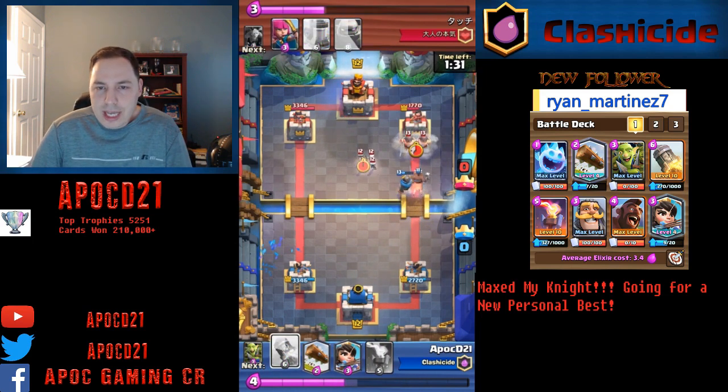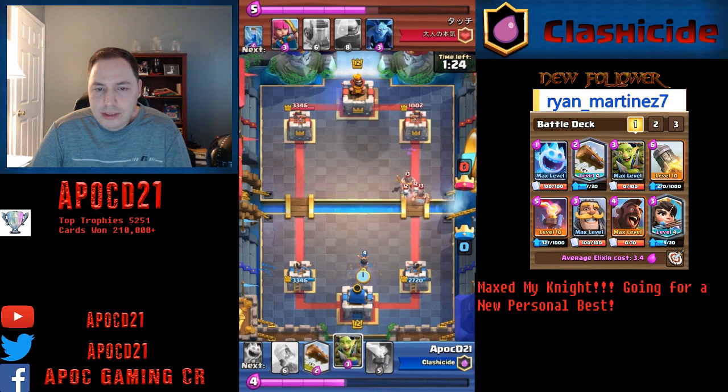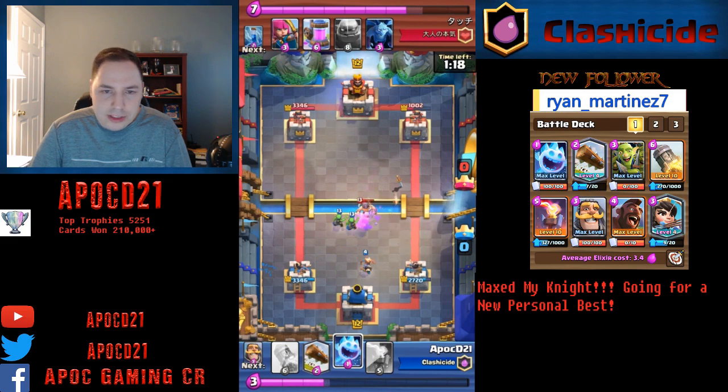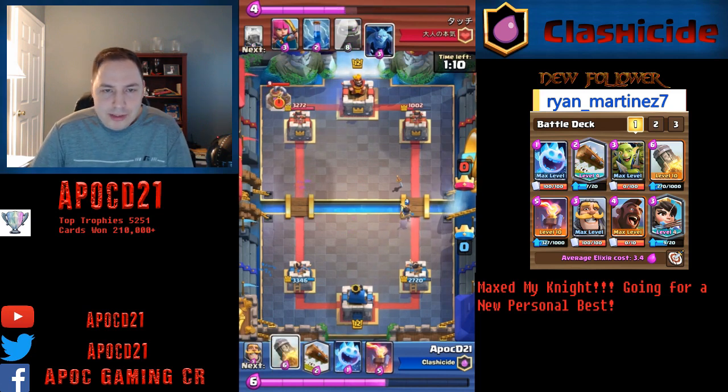Now we can use the Knight to push, right into those Elite Barbs. We only get two hits off — not so bad. We use our Princess plus the Goblin Gang. We didn't see any Logs, so we didn't have to worry about those two being stacked in the middle, so that keeps our Princess. That's a nice six-for-six trade, but we keep the Princess, so it's a good deal.